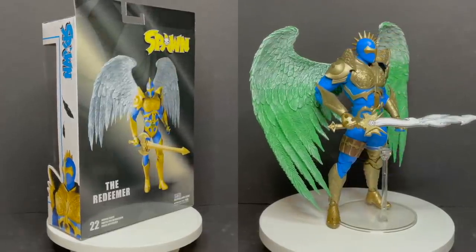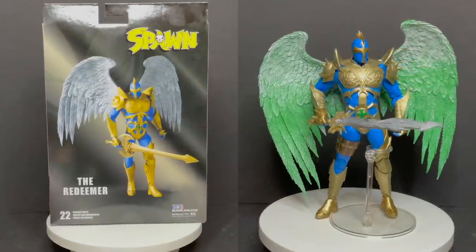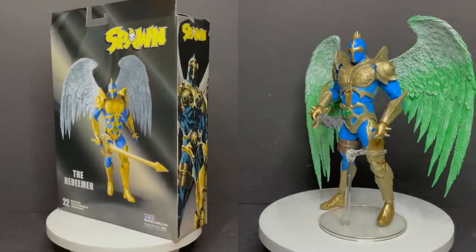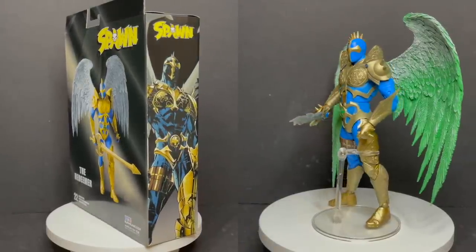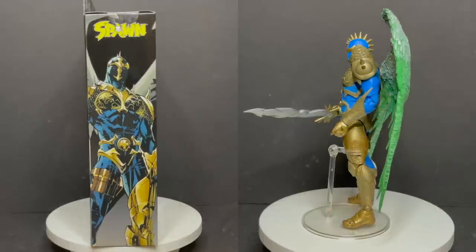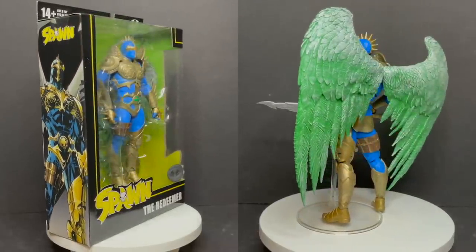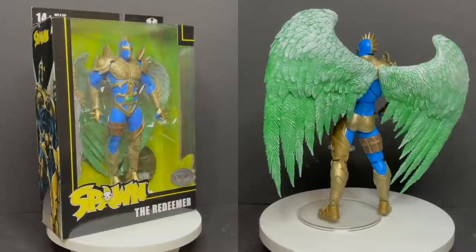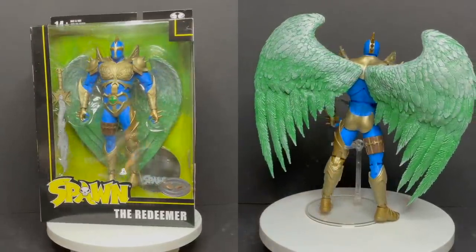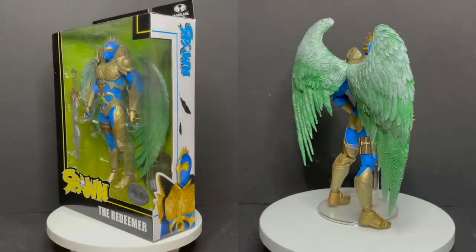The wings on this specific version really bring that whole energy necro glow to him — I actually prefer this to a more gray wash sort of wings. The green really brings out the blues and the golds. Extra hands would have been fantastic for this guy. I actually kind of like this sword more than the one shown on the box, to be quite honest. I can't say I'm not going to get the other one — it looks cool. Plus, there's apparently a black and silver Redeemer coming as well. Just brace yourself for the variants on the Spawns — if you know McFarlane Toys, you know what's going to happen.